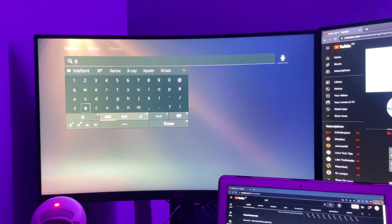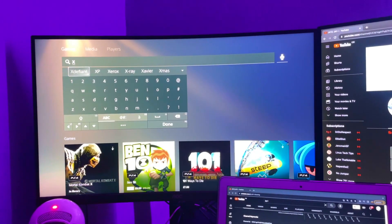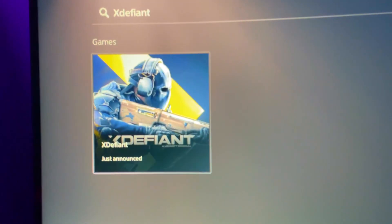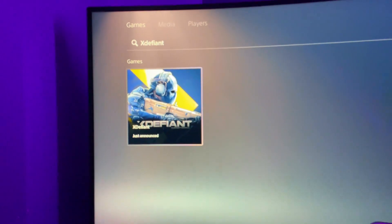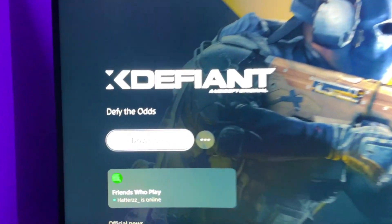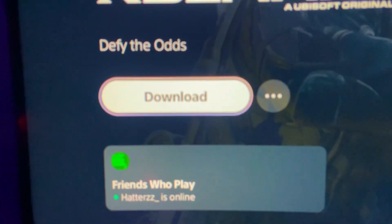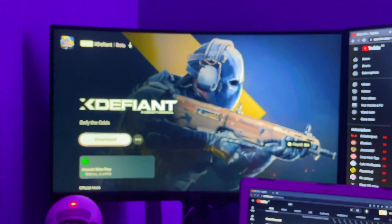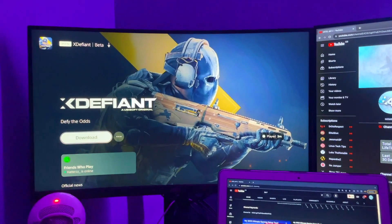All we need to do here is just type — there we go — XDefiant. Obviously I've already typed it in, and there as you can see it is on the store. It says 'just announced.' If we click on this, all we have to do is press download and it will download onto our system.